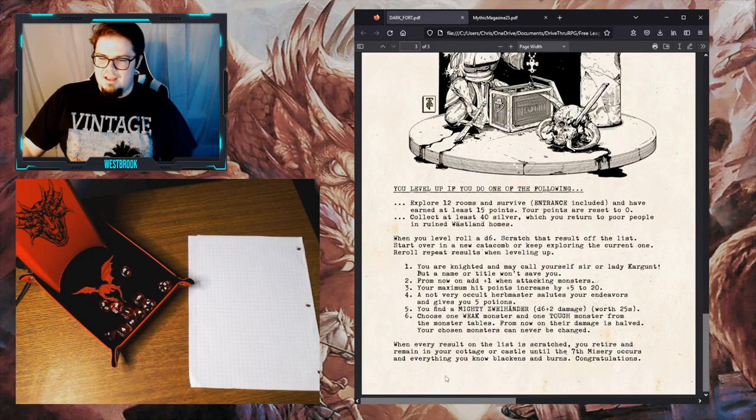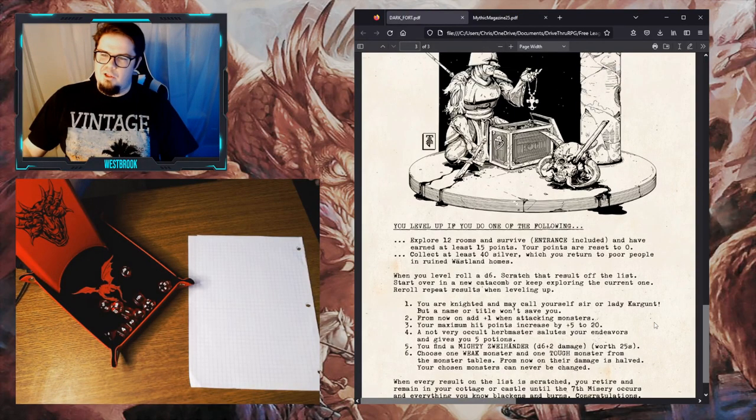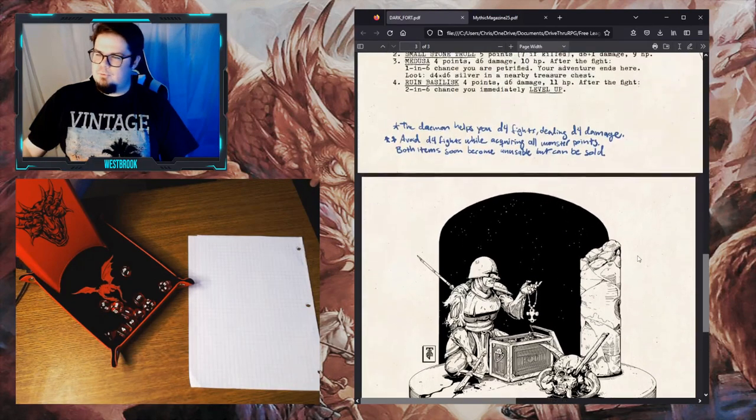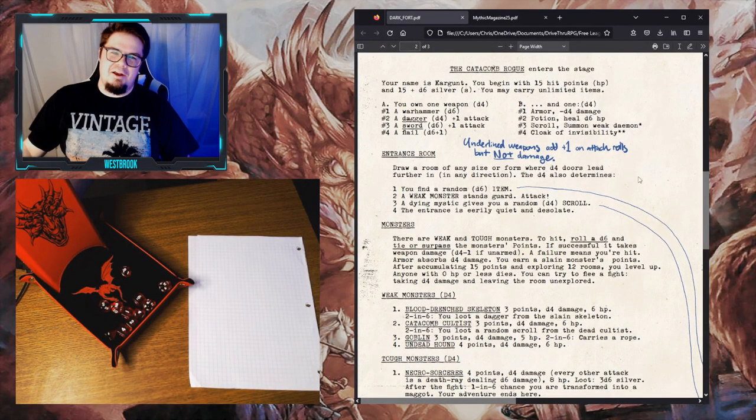When you level up, you roll a D6 and scratch one of six results off the list — some kind of boon that enhances your character. When every result is scratched and you reach level seven, you retire and remain in your cottage or castle until the seventh misery occurs and everything blackens and burns. The goal is essentially to delve until we hit level seven, at which point we've earned enough wealth and renown to retire comfortably.